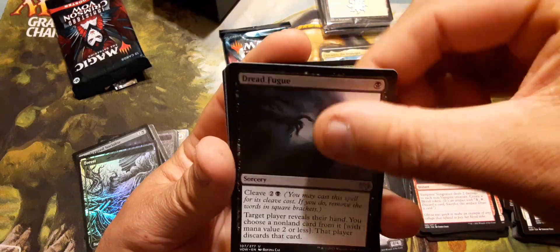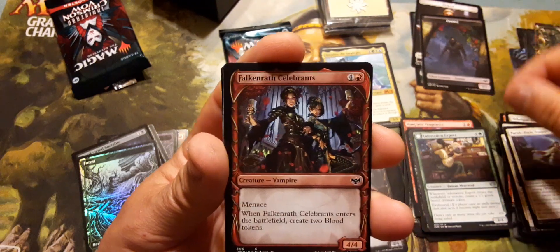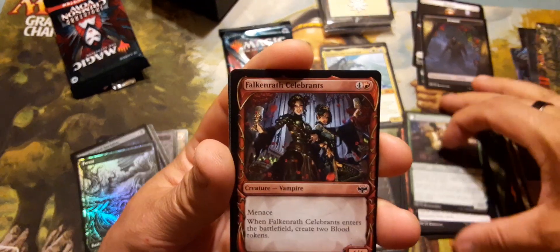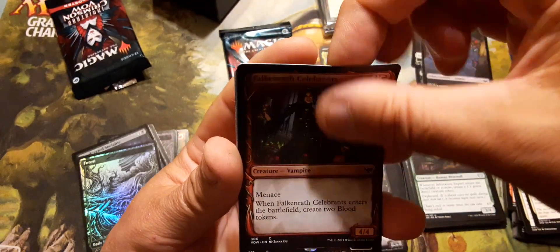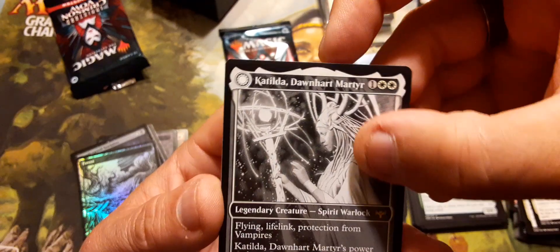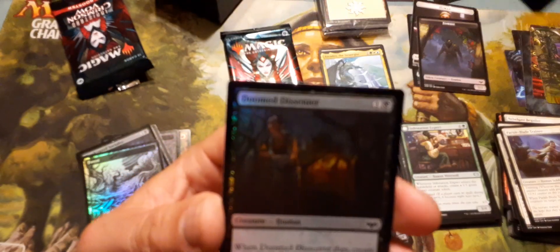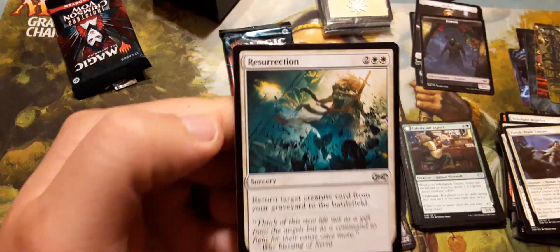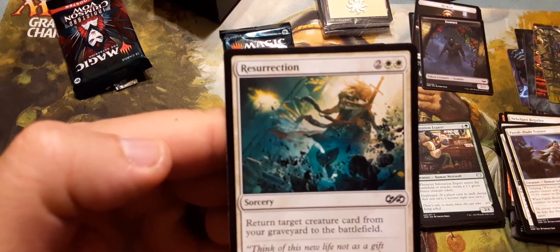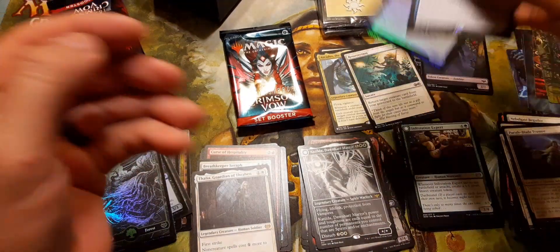Red fig and Festation Expert. Oh yeah, that's a mythic — walk around celebrant. Oh, Katilda in alternate art, Inspired Idea — we'll put this one there. Inspired Idea and then Doomed Dissenter. Got another list card — Resurrection, a return card from your graveyard to the battlefield. Not bad. There's three list cards, a foil rare, and the last pack.